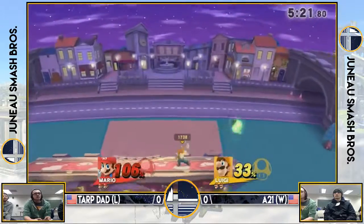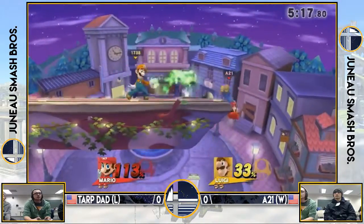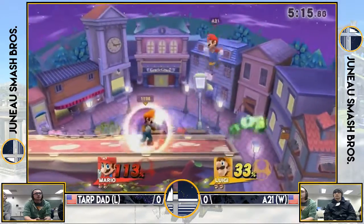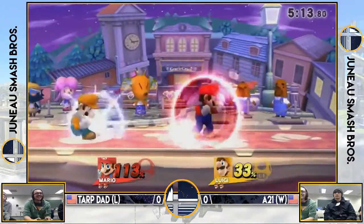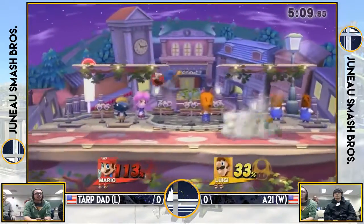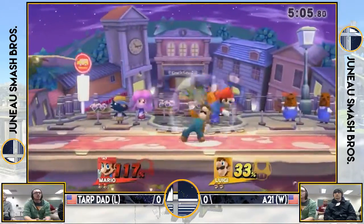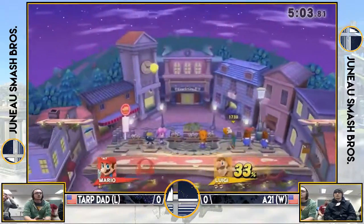Ooh, dash attack not safe, no shield. Looks like Colton here has a pretty big lead, almost by 100% there. His nair out of the combo and then to a second nair was pretty brutal — did juggles.